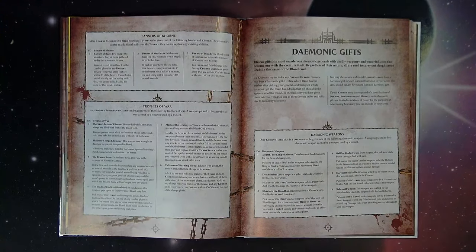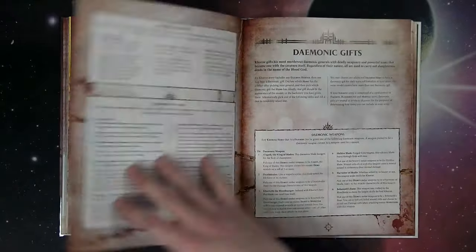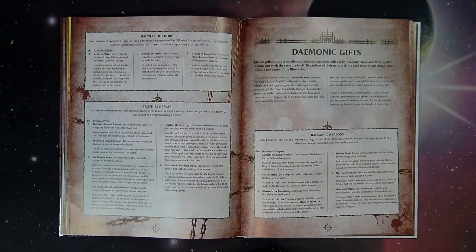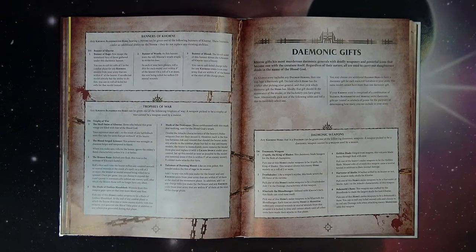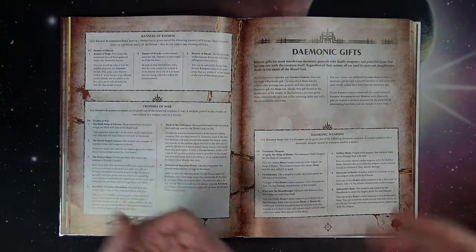Demonic gifts are also very good. There are a couple of normal restrictions on taking artifacts of power. The King of Blades lets you hit enemy hero models on a two or more — pretty good if you're trying to be a blender taking out big things. Behemoth Blade Bane: pick one of your hero's melee weapons; you can reroll any failed wound rolls and damage rolls when attacking enemy monsters with this weapon.